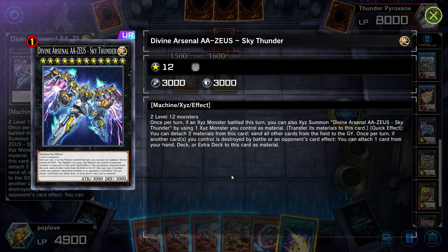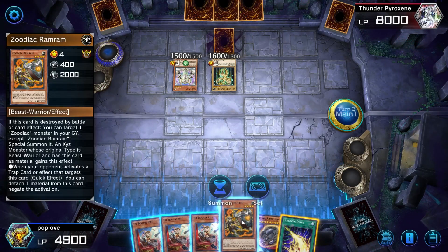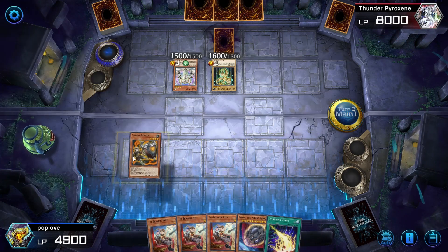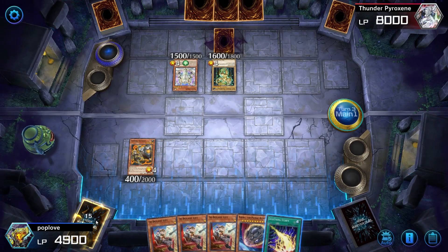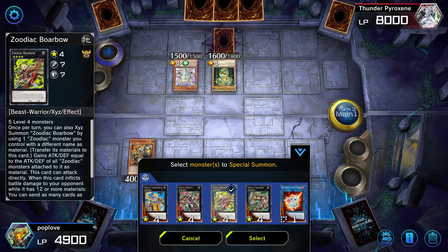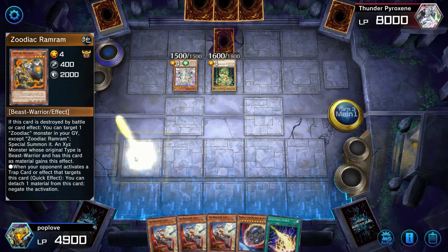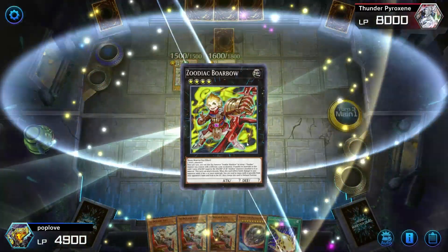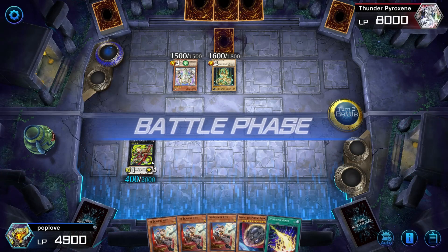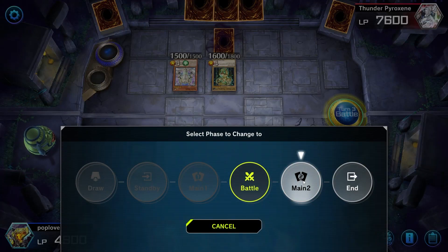In this combo, I'm going to show you how you can summon Zeus using just one Zoodiac card in your hand. So here we drew Zoodiac Ram Ram — it doesn't really matter, we could have used any Zoodiac monster — so we summon it onto the field. Now we're going to stack a bunch of Zoodiac Xyz on it, starting with Zoodiac Boarbow. In order to summon Zeus, we need an Xyz monster that was involved in an attack and survived. Boarbow can attack life points directly, so we do that.